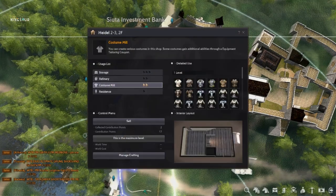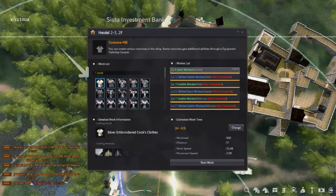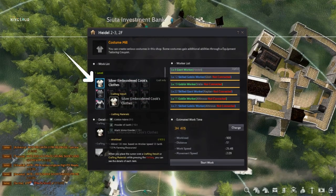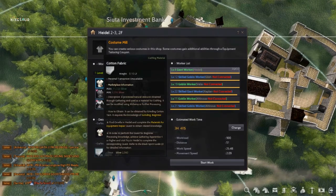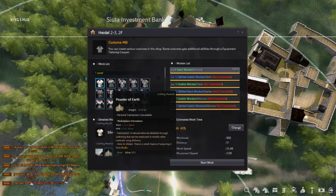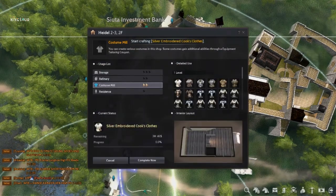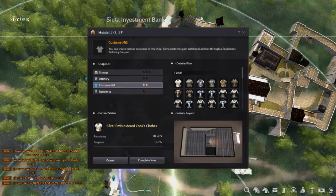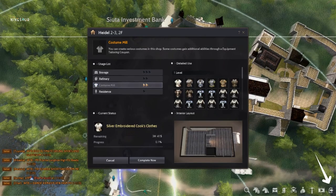All we have to do is go to our costume mill, click manage, and select silver embroidered cook's clothes. As you can see, you can also check if your items are enough here. Just press start and wait for your worker to finish crafting. You can click this back button and do other things while waiting.